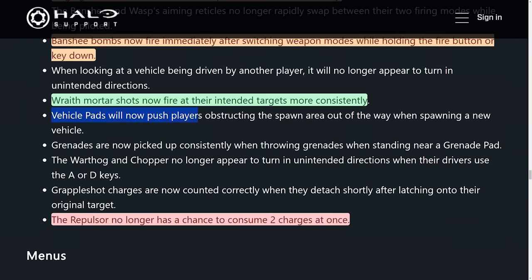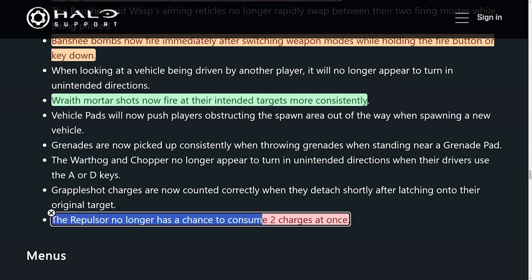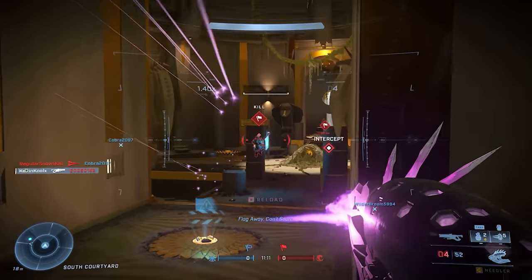Vehicle pads now push players obstructing the spawn area out of the way when spawning a new vehicle. Grenades are now picked up consistently when throwing grenades while standing near a grenade pad. The Warthog and Chopper no longer appear to turn in unintended directions when their drivers use the A or D keys. Grapple shot charges are now counted directly when they detach shortly after latching onto their original target. The Repulsor no longer has a chance to consume two charges at once. And this update is going to be completely removing desync from the game.